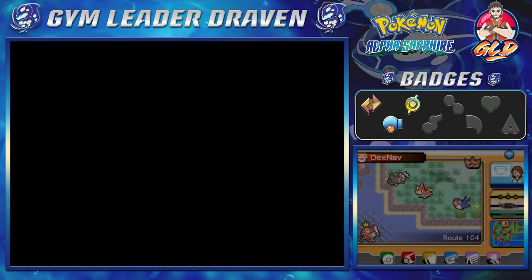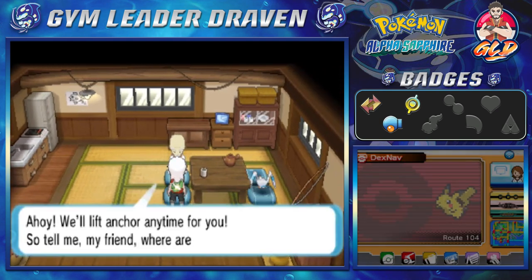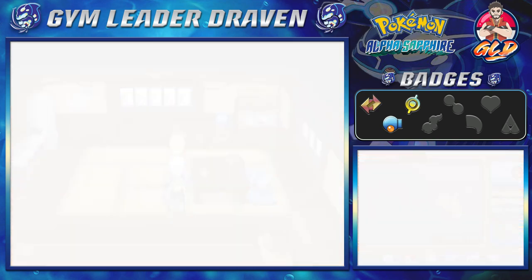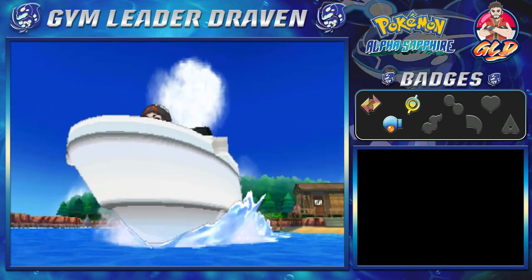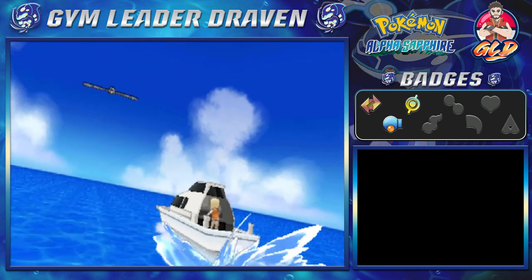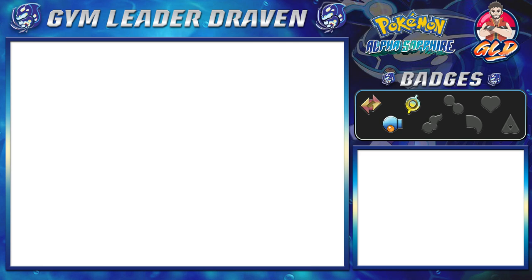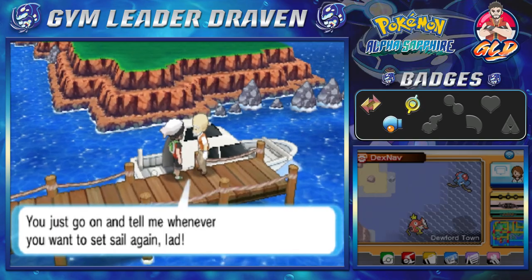Here we are back in Mr. Briney's cottage. What we need to do now is stop this guy from chasing his Peeko. He says, 'Ahoy! We lift anchor anytime for you — where are we bound?' We are going to be going to Dewford because there's one more thing we need to do over there. Just like last time, we're riding this boat while Wingull — Peeko — is flying around. We've hit the land of Dewford!